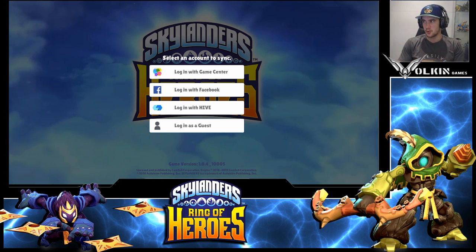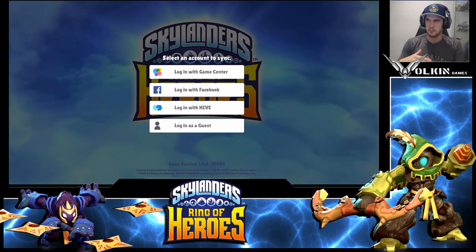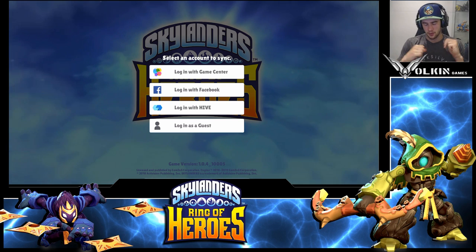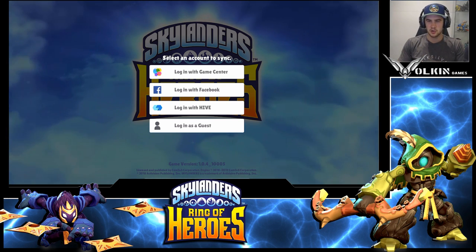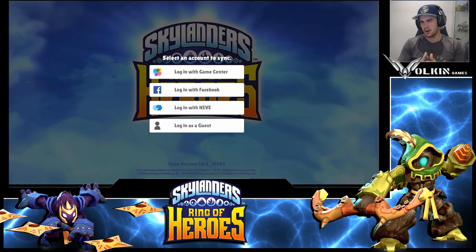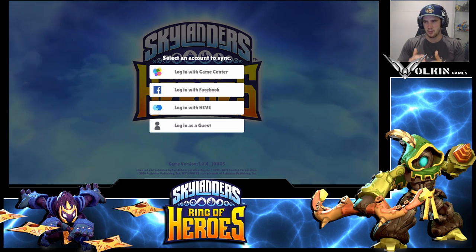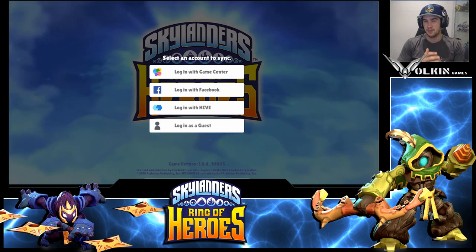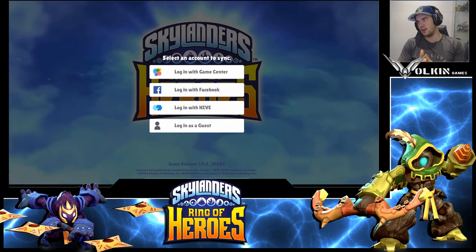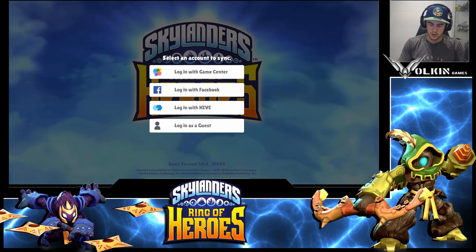For everyone else, this is the basic full walkthrough — I might speed some bits up if it's taking too long. It's around a 10 to 15 minute reroll. At the start, you can log in with an ID because you can reset in-game, or you can log in as guest. I'd personally just go with login as guest, keep resetting, and once you get the nat5 you want, you can select that account and bind it to your Hive, Google, or Apple account.